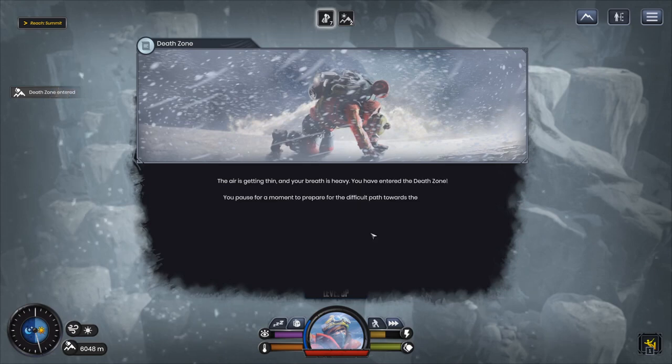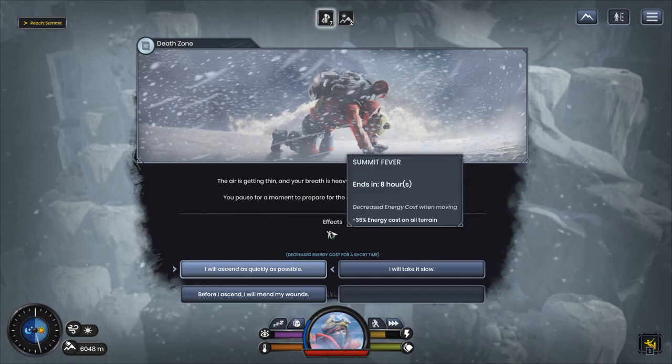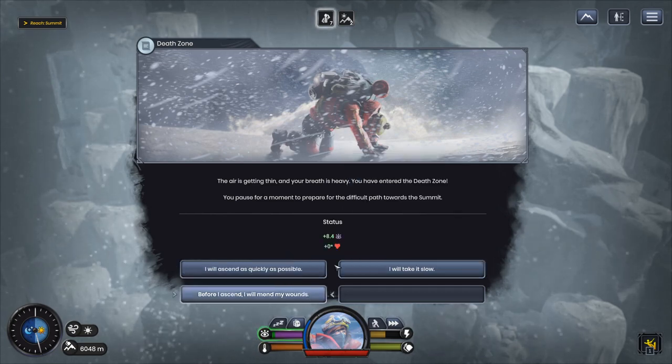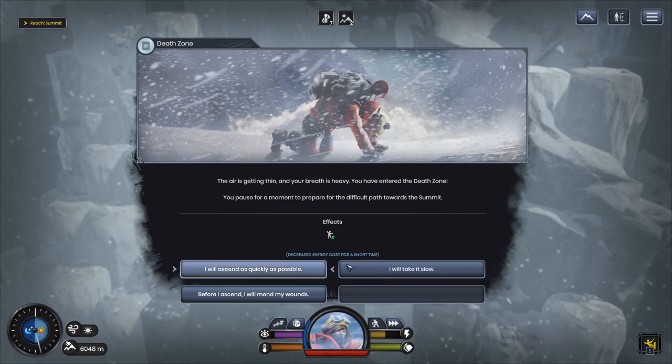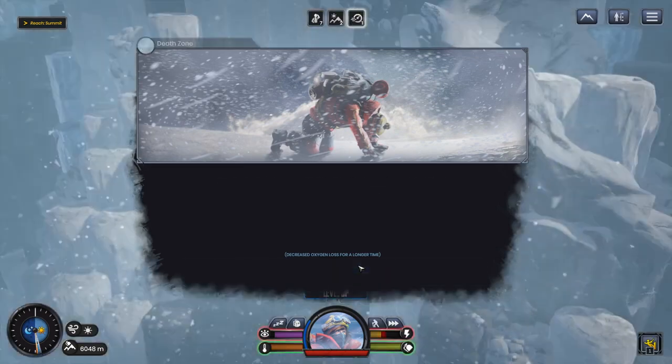Now we're in the death zone! The air is getting thin and your breath is heavy — you've entered the death zone. You pause to prepare for the difficult path toward the summit. Summit fever buff available, decreasing energy cost when moving. Without an oxygen tank this run, I think the 'plus one oxygen per hour when moving' is the better choice — we'll go with that one.